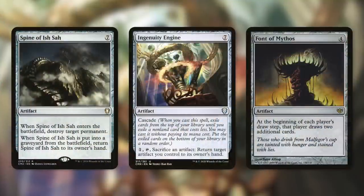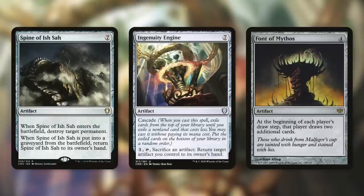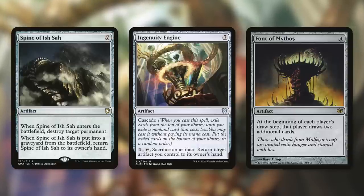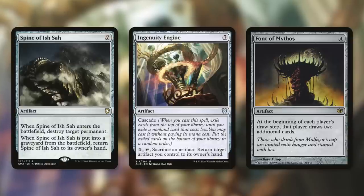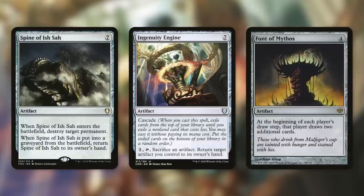Another kind of card to consider might be one like Spine of Ish Sah that kind of just gives you its value on the ETB and giving it to an opponent really does nothing for them. In fact, if it's ever dealt with, it actually just comes back to you anyway. Spine of Ish Sah is an artifact for seven — so draw seven cards for four mana, that is massive. When it enters the battlefield, destroy target permanent, so you already got that value out of it. And when it's put into a graveyard from the battlefield, return it to its owner's hand — so you just get extra value out of it.